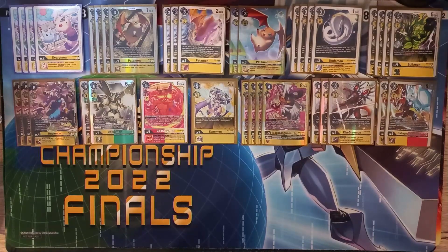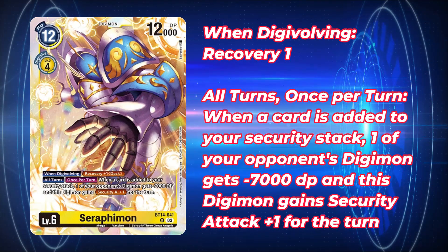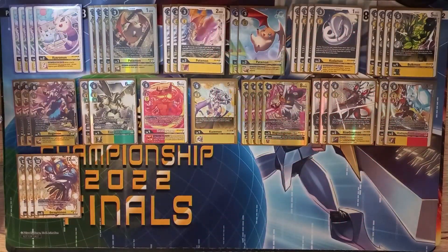For our Megas, I'm choosing to play three copies of BT14 Seraphimon. When Digivolving, you can immediately recover one, and on all turns, if a card is added to your security stack, one of your opponent's Digimon gets minus 7,000 DP and this Digimon gets an extra security check for the turn. So if you have this in play and find a way to recover on the opponent's turn — whether via Magna Angemon or something else — that's essentially extra removal. This Seraphimon is also very aggressive thanks to those extra checks, and it's a Vaccine so we can Digivolve into it from security.